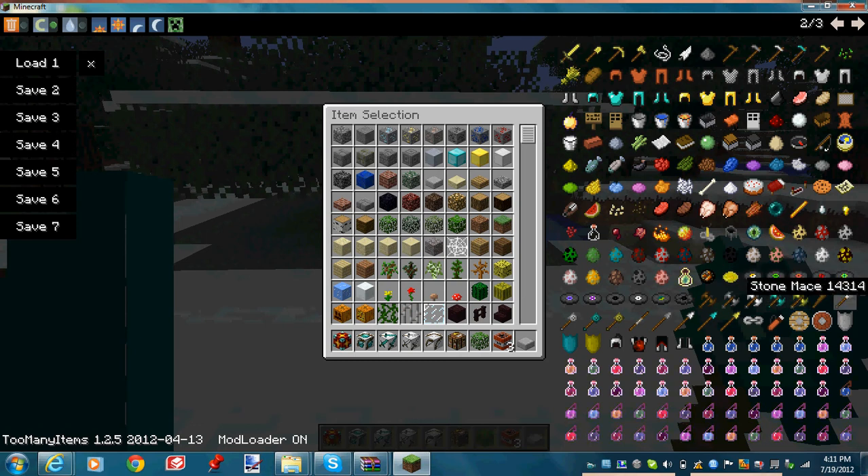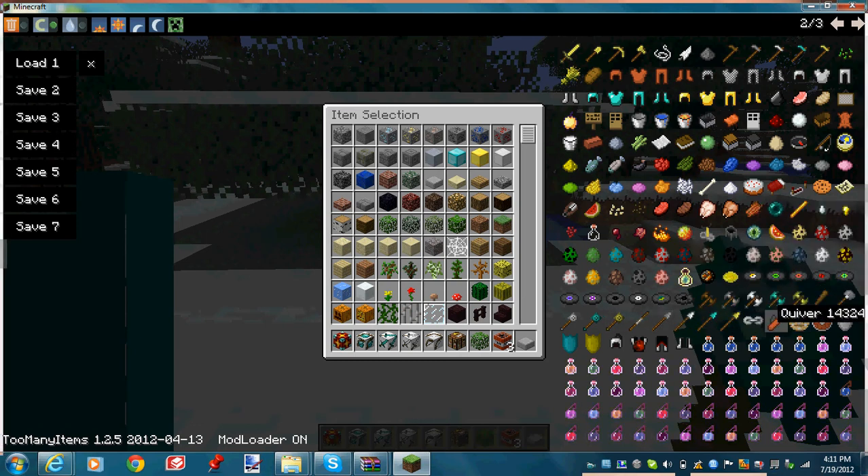The new weapons are war axes, maces, and spears. There are also swords and quivers.